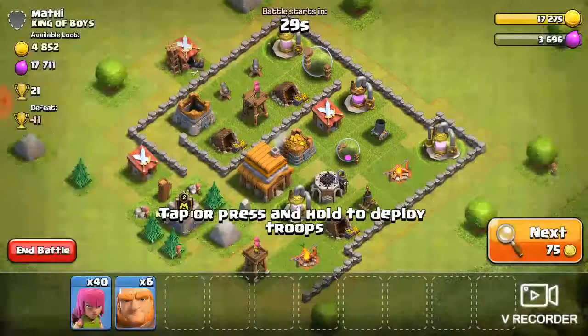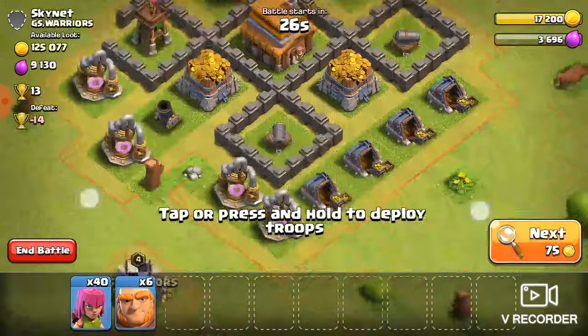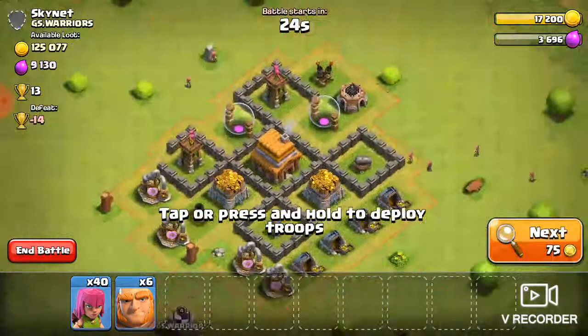What you're going to want to do is request a baby dragon or two balloons for your clan castle. They'd have to be around level 6 or so to be ideal.